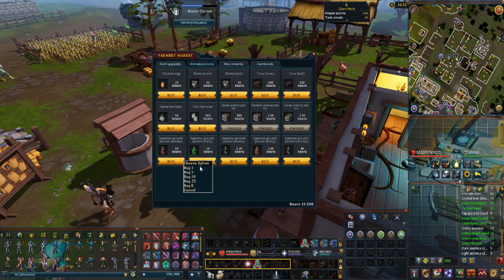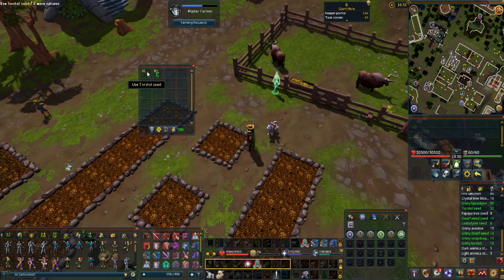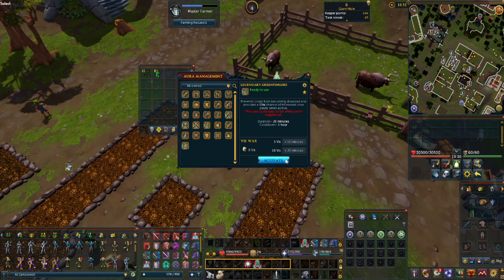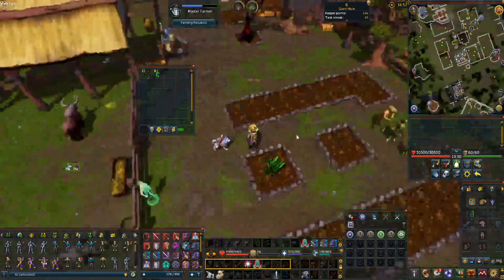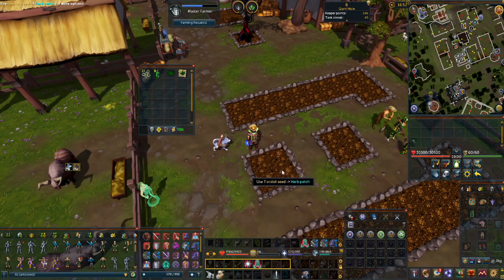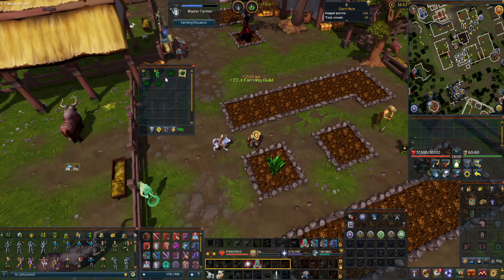So I am at my player-owned farm. I have enough for 15 growth potions, so that should be more than enough. If you are from old school and don't know what these do, they instantly grow a patch. So you can use your seeds on the patch — make sure you have your aura active — and then you use the potion on the patch to instantly grow it, and then you can instantly harvest it. My Farming Cape perk activated, which instantly harvests the whole patch. Once I get these equal, I am probably going to switch to single seeds, because you technically get more herbs per seed doing it single seed.